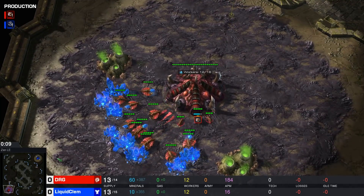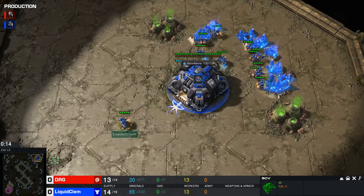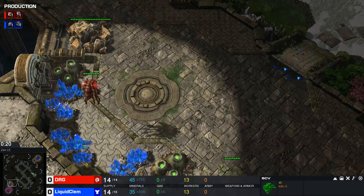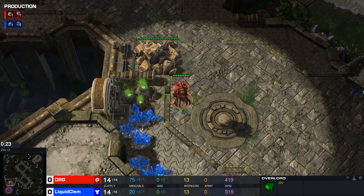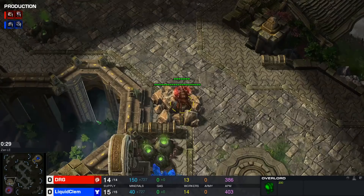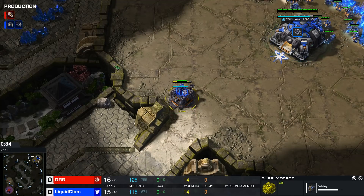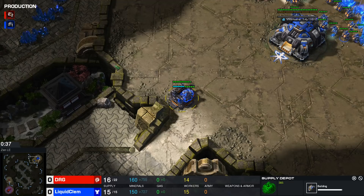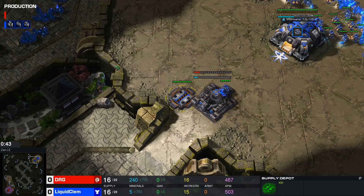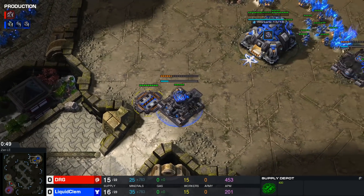Welcome back to a game between DRG and Liquid Clem here on Zen. These two guys — I don't think I've ever seen them play against each other in such a beautiful match — really the old blood versus the new. DRG played in MLGs in 2010 and 2011, and Clem was born in 2002, so he was around 9 or 10 when DRG won his first tournament. Crazy to think about.